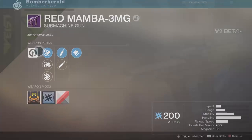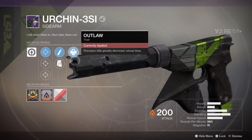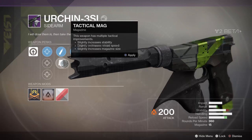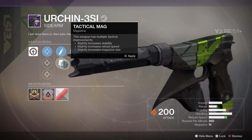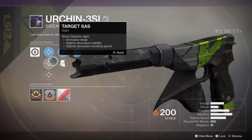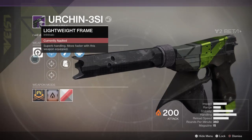Lightweight frame - move faster with this weapon equipped. The Urchin 3SI - doesn't that look fancy? It's got Outlaw: precision kills greatly decrease reload time. Steady rounds greatly increases stability, slightly decreases range. Tactical mag slightly increases stability and reload speed, and slightly increases magazine size. Tactical sass slightly increases range, increases range, decreases stability and handling speed. It's got solar damage mod, and that's a lightweight frame as well.